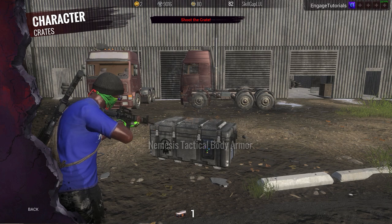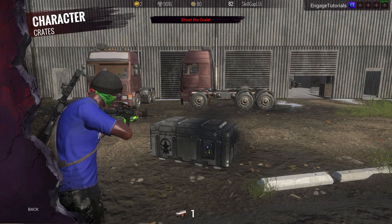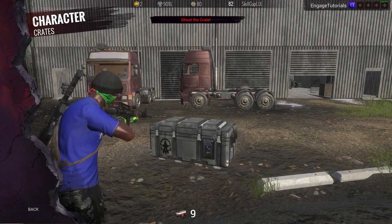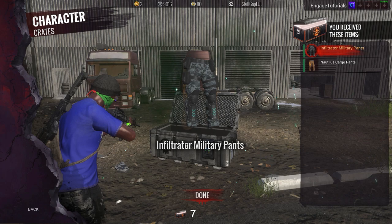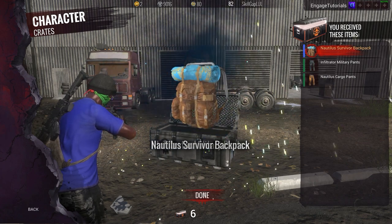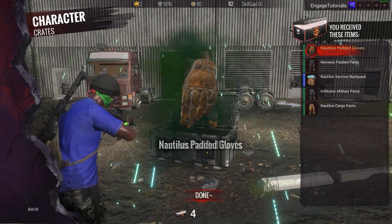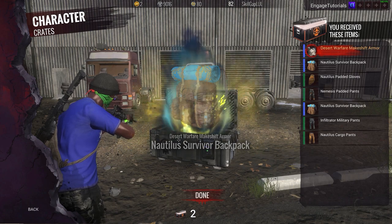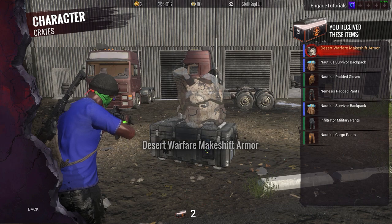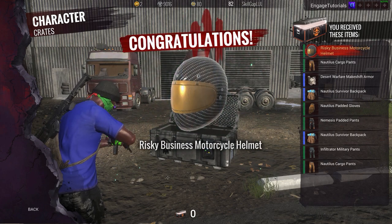Nemesis tactical body armor. Another one — what is wrong with this game, you can't even open crates correctly. Alright, we're gonna do this again. Nautilus cargo pants, more infiltrator military pants, survivor backpack — ugly — more padded pants. We got five more to go. Come on! Another desert warfare makeshift. Two more of the regular crates to go, hopefully we can get something out of it. Another risky business motorcycle helmet.